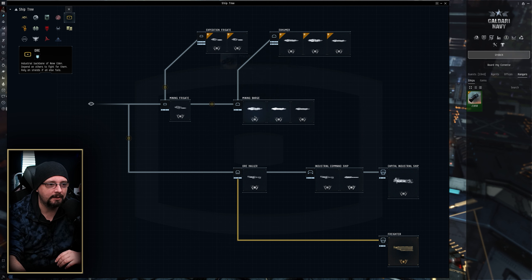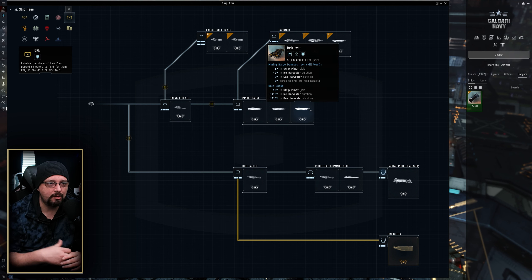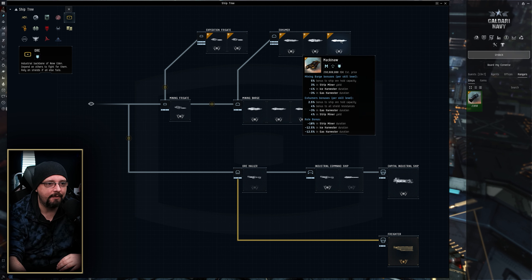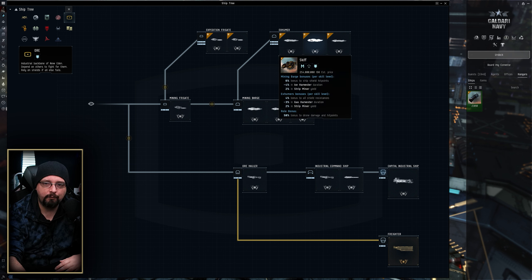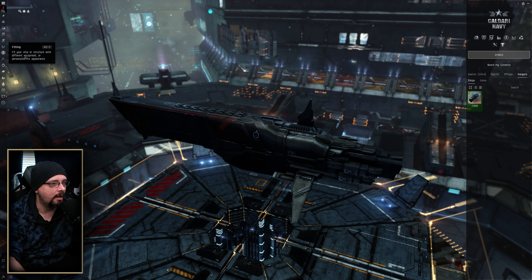If you don't plan on using a boosting alt, you're probably looking at a Procurer because it has high tank and is a pretty decent mining barge. If you want more mining hold space, you can upgrade to a Retriever — less tank, but you get that bigger mining hold. And then finally there's the Mackinaw. The Skiff is okay, but it's pretty slow to warp out nowadays. If it were between Skiff and Mackinaw, I would take a Mackinaw any day of the week.